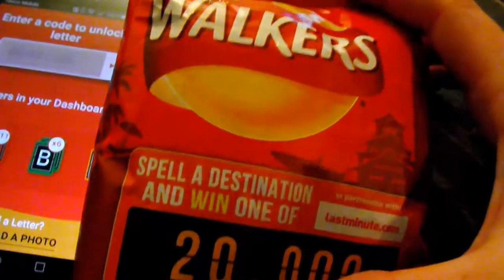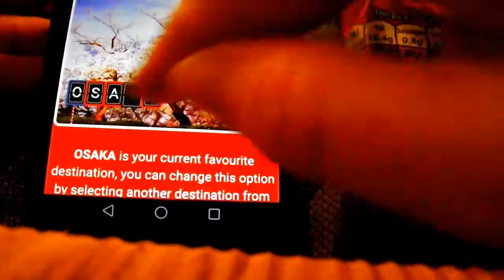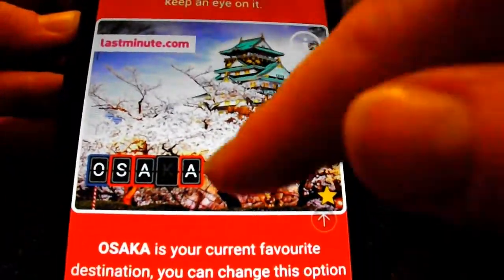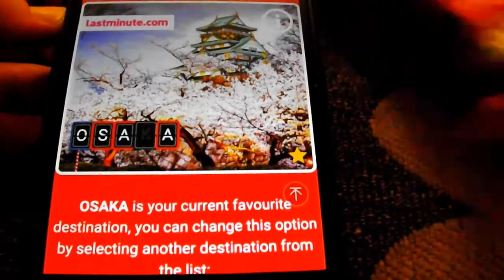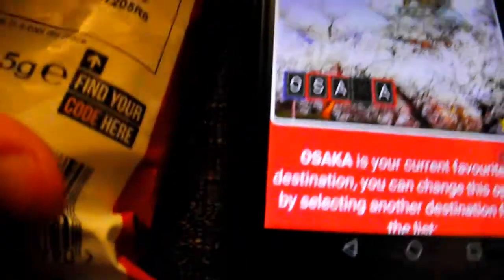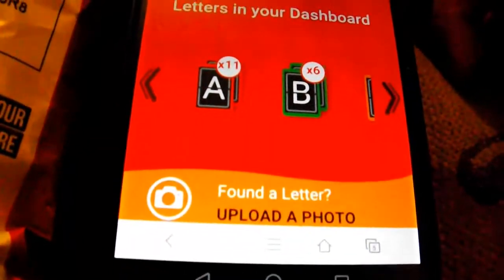Hello everyone, time to enter the codes for Walker's Holiday Challenge - five codes to enter every day. I have to find letters to match a holiday in the list, and there are loads of places in the list. I have most of the letters - all that I'm missing are K, C, and D. As I've said before in other videos, if I manage to get any of these letters, K, C, or D, I will win a holiday.